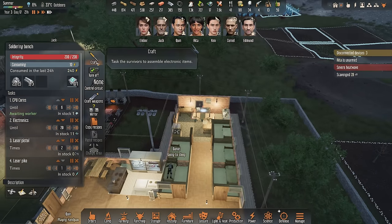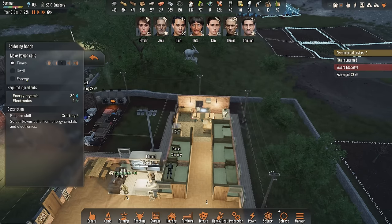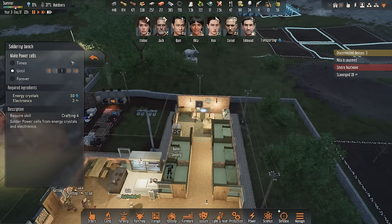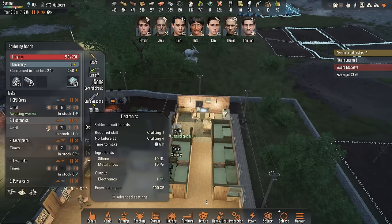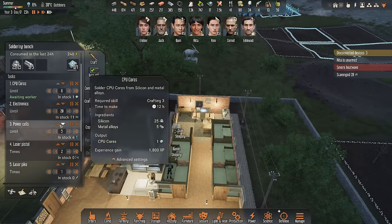With that we can finally also start crafting power cells — with electronics and energy crystals we can produce them. Let's have them queued up to five so at least one is in the queue. I think we might need a second soldering bench obviously.